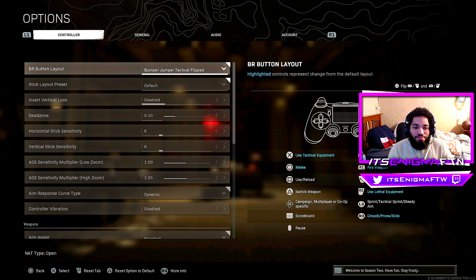The button layout you want to run in Warzone is Bumper Jumper Tactical Flip. The reason is that you want to maintain control of your gun and your controller whenever you're jumping. If you play on Tactical, you have to use the X button to jump, and as you can see whenever you're in the middle of a gunfight you're always holding your controller and have to reach for that button.